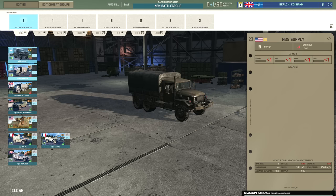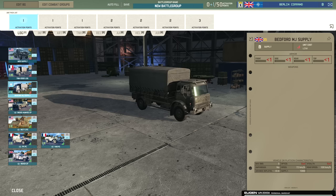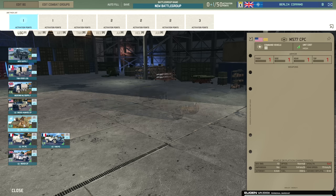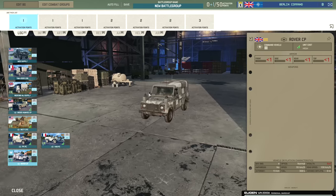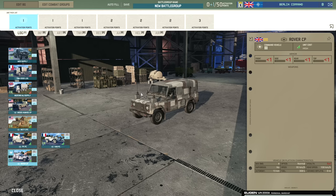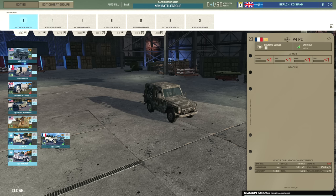In the logistics tab we have the M35 supply which is 500 supply for 20 points, same with the TRM 2000 logistics truck. Then we have the Bedford MJ supply which gives you 1000 supply and then your command options: the Humvee, the M577 CPC, the P4 PC, VAB PC and Rover CP. In Warno you don't need to leave a command in the sector to capture it unless you are contesting it, so having a fast jeep to run around and back-cap is good. The fastest one is the P4 PC.